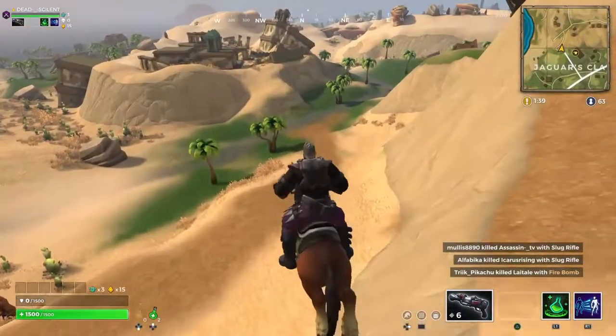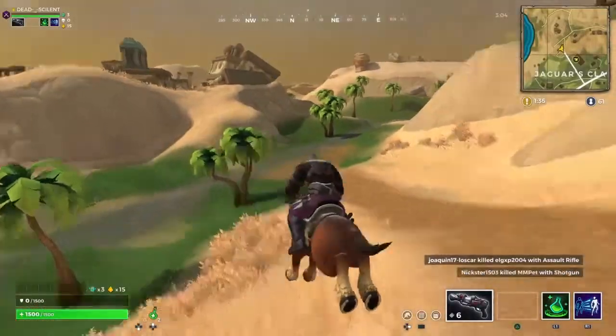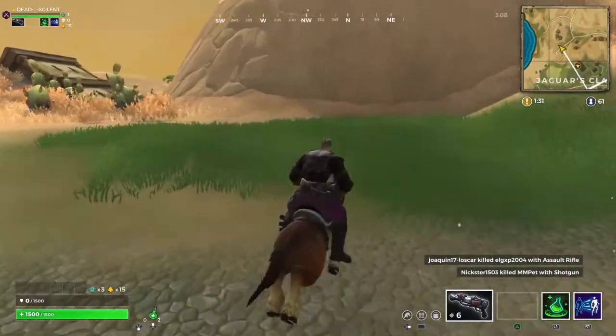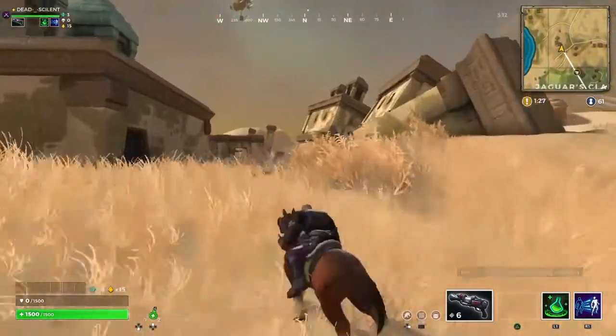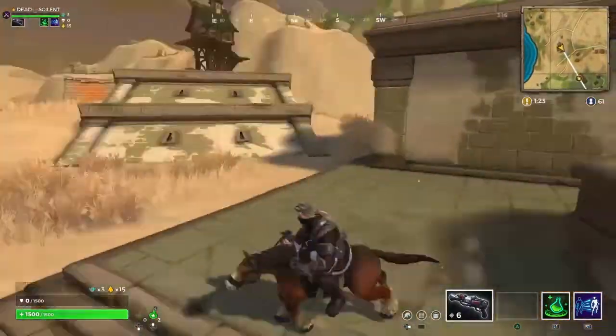We did a test — I was spamming X around these areas and it actually makes you go faster. So that's one way to go faster, and especially since this map has a bunch of hills, you're just gonna want to constantly keep on jumping on your horse. I know it makes more sound, but if you're just traveling far, you want to keep spamming X and jumping — it just makes you go faster.